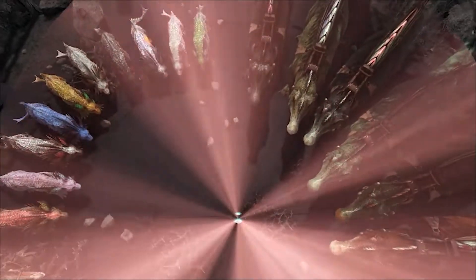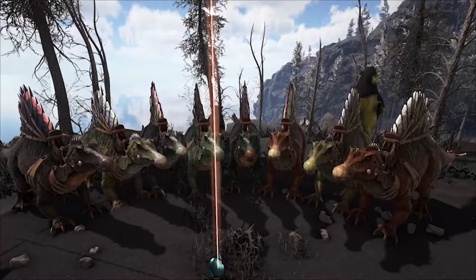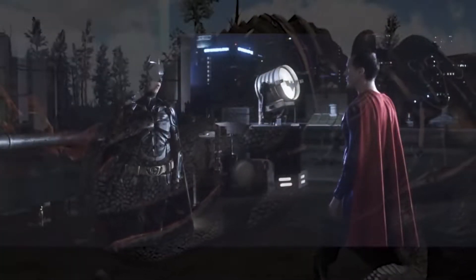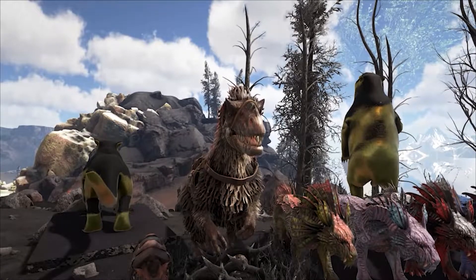Up to 20 tames are allowed within the boss fight encounter, and you'll want to use every last slot. Shadow manes and spinos are fantastic choices to bring along for the boss fight, as the river system that runs through the center of the arena will provide them with the hydrated buff. Rexes are also a solid choice, but they're a bit generic at this point.